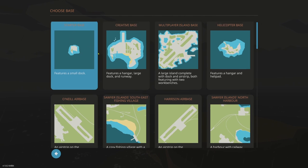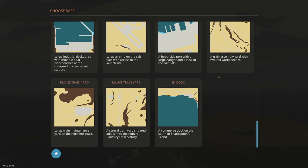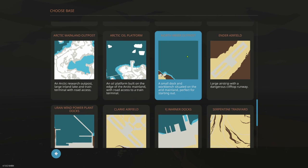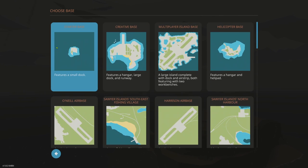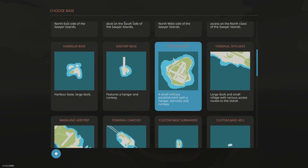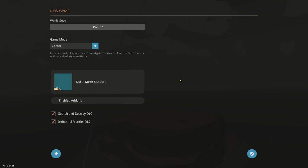We're going to start at the starter base. You can also go to others — with the new arid biome there's a beginner dock at the North Myer Outpost, but I wouldn't recommend starting there; it's further from certain places. However, people have been telling me the southern base is challenging for new players, and there is actually a hospital pretty close to it. Let's pick this one and test it out.